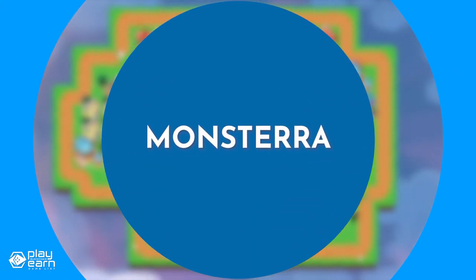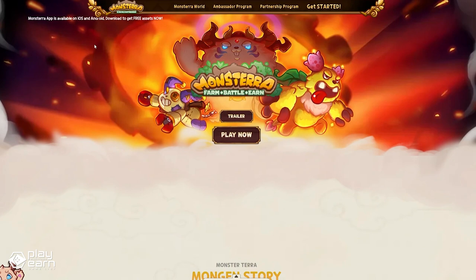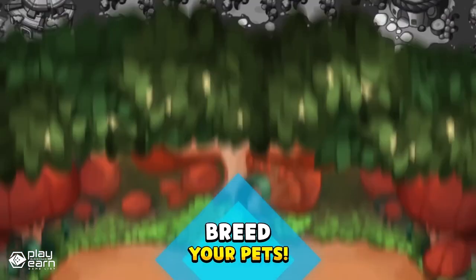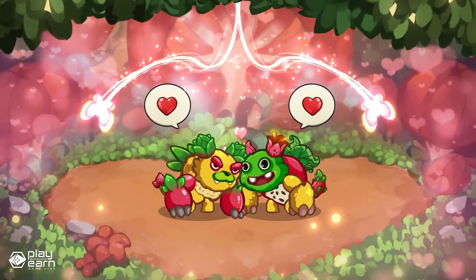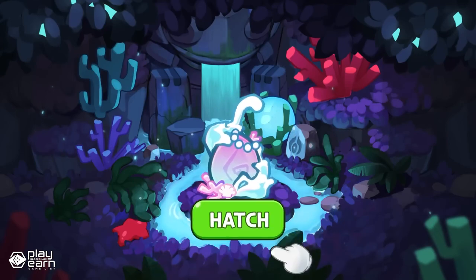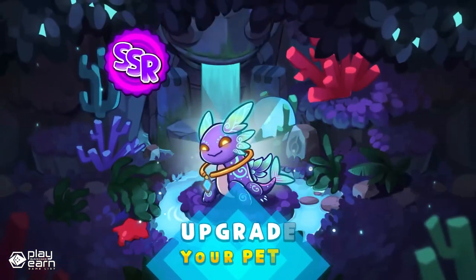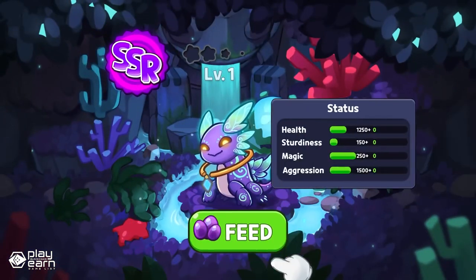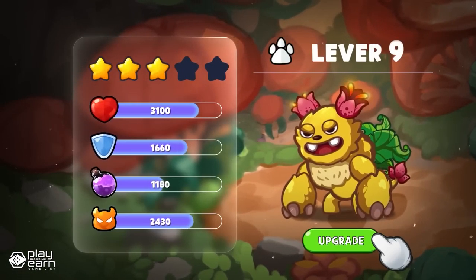The last game on our list is Monstera. Monstera is a simulation strategy game being built on Avalanche, BNB, OKT, and Aura. It is a free-to-play, play-to-earn strategy game where you can breed, battle, and trade magical creatures called Mongans as NFTs. You can also build your own kingdom, explore new lands, and join a guild with other players. Monstera has five races of Mongans — Tectos, Mystic Beasts, Celest, and Chaos — each with its own strengths and weaknesses, as well as different appearances and personalities. You can create new combinations with rare traits and abilities by breeding different Mongans. They also have different rarities, ranging from common to legendary.